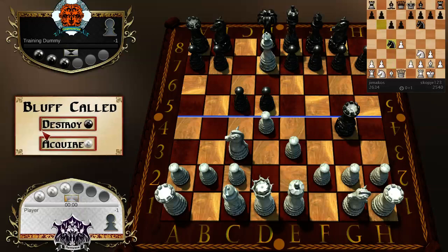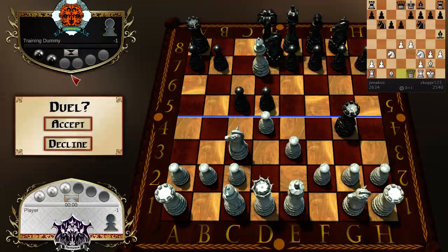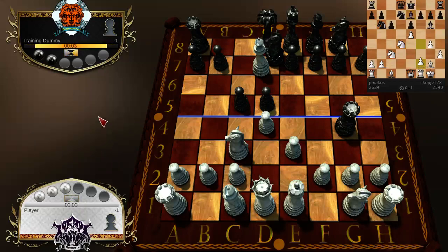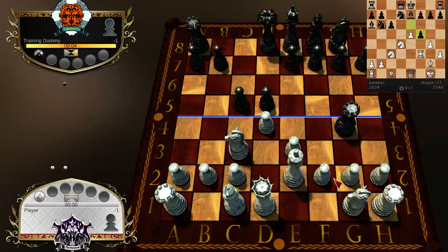He initiated a duel and bids zero. For that, I'm gonna make him pay a stone. We're gonna destroy that knight and see what he bids to try to save it. I bid more than he did, so his piece vanished from the board. Now I'm just gonna run in with my king.